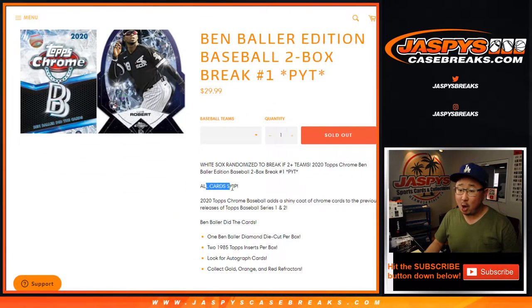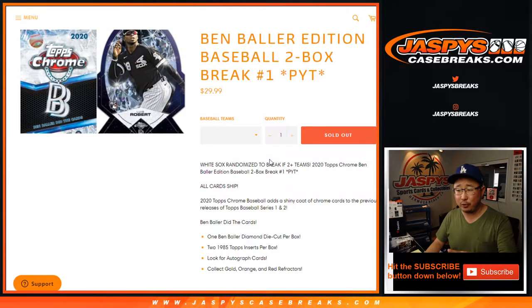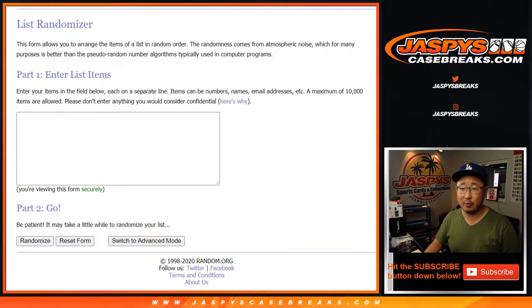All cards ship in this exclusive set, and we're going to give away the White Sox if you bought at least two teams. It's our usual deal: buy two teams, get one entry; buy four teams, get two entries; six teams, three entries, and so on — just like you see on today's Ginter and the Bowman Chrome pre-orders.